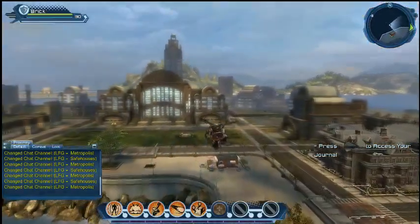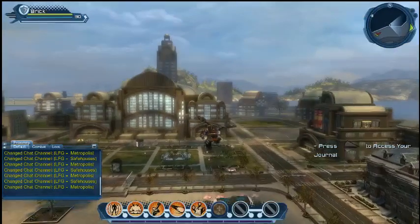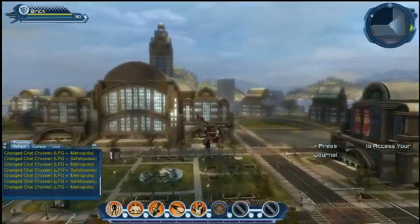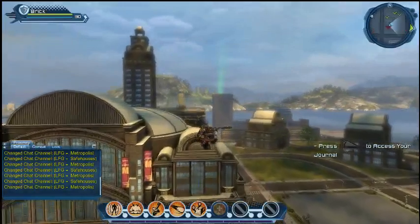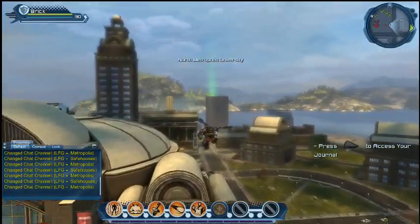Maybe the wire spool table you'd find in some of the easier content. Our lead systems guy actually had one of those up until the launch of the game, and then when his girlfriend moved back out here, the wire spool table went away.